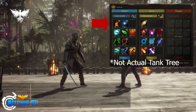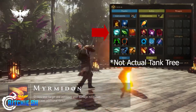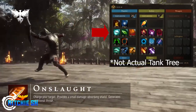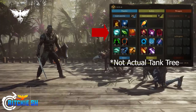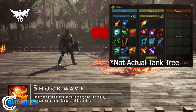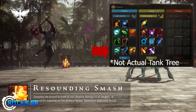Tier two increases the percentage of healing received, which I honestly think is a pretty cool passive especially for a tank, because it gives the tank itself a little buff and not just the healer. Normally you just see the healer's spells getting buffed and not the receiving end. You also have increased health regen, which as a tank would be pretty important, and increased critical hit rate chance.